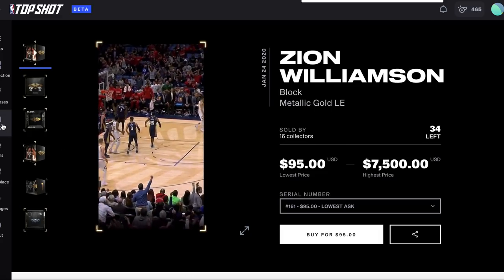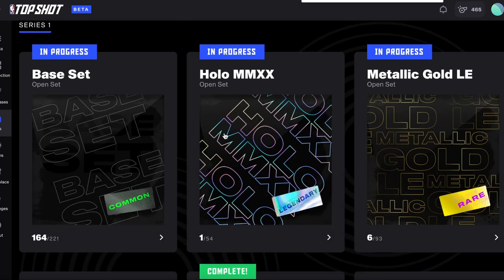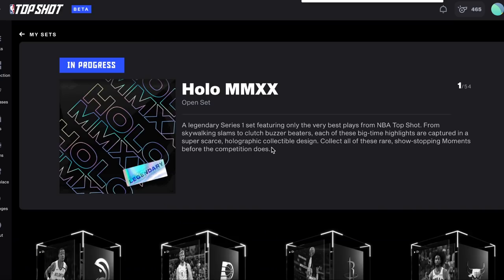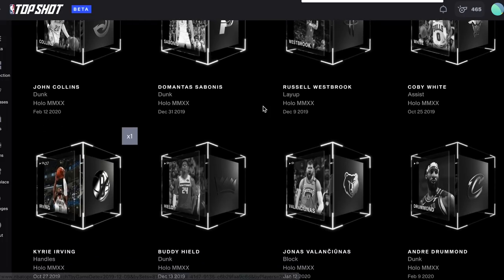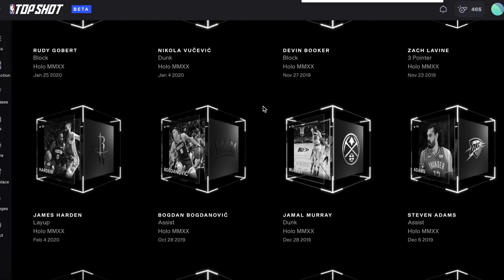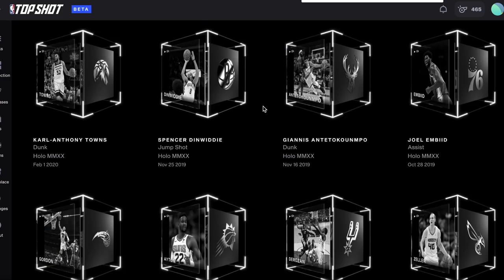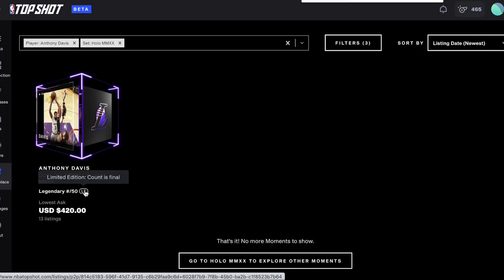Now let's look at a legendary set. The Hollow 2020 moments came from more expensive packs. These packs are very limited in number and tend to sell out really quickly, so your best bet is to find these on the marketplace. Let's look at Anthony Davis — you can tell this moment is legendary because there are 8 glowing corners around the border, and it's purple because it's a Lakers moment. There are no more than 50 of each Hollow 2020 moment, and you can see that this AD has an edition size of 50.